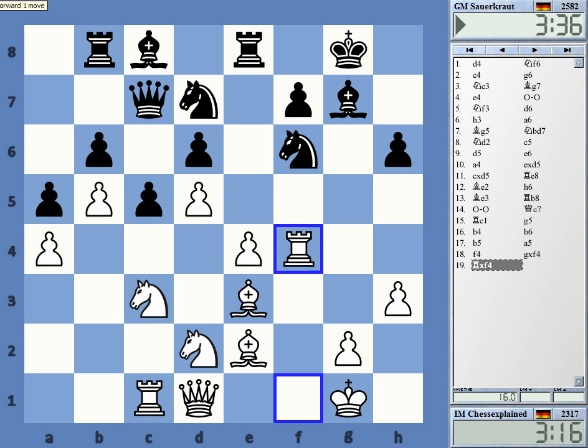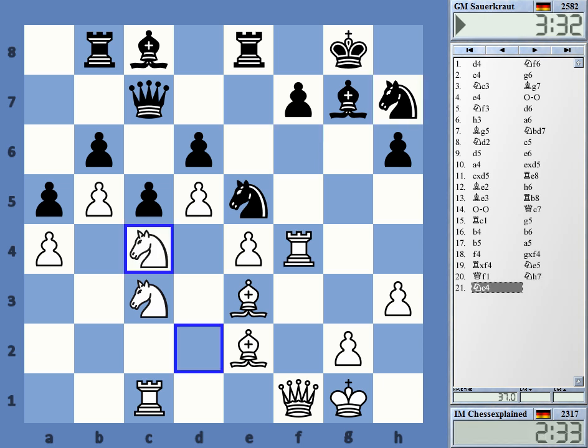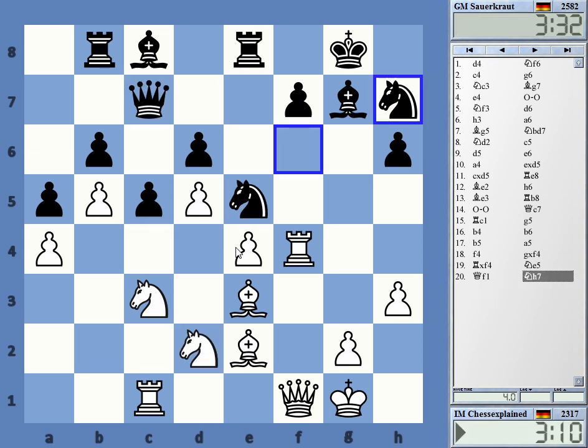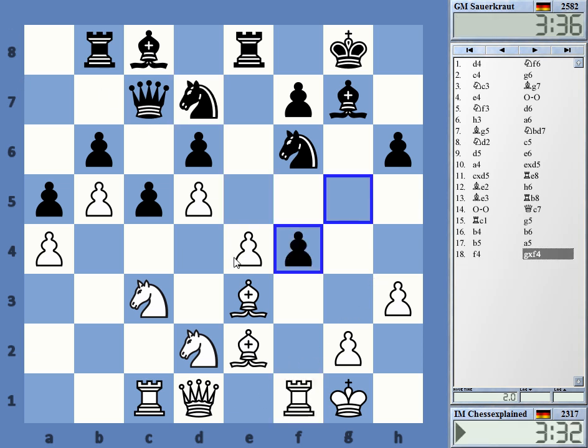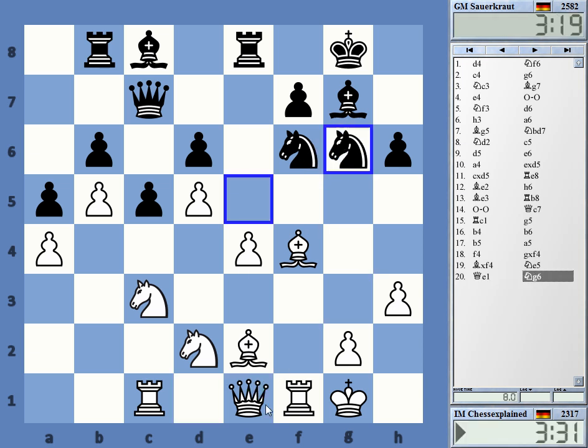Stockfish has it at plus 1.5 - it's clear black is just full of weaknesses and I have c4, though he's got e5. It's very difficult to play. Knight c4, knight takes e5 - you always want to take this piece, but the computer is really advocating to play queen e1 here, queen e1.